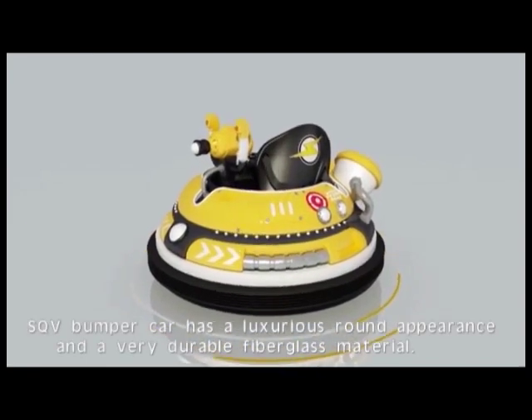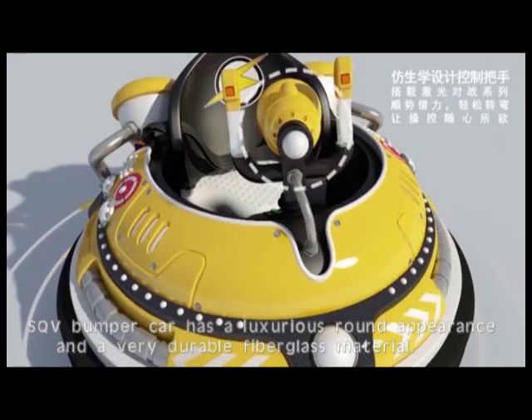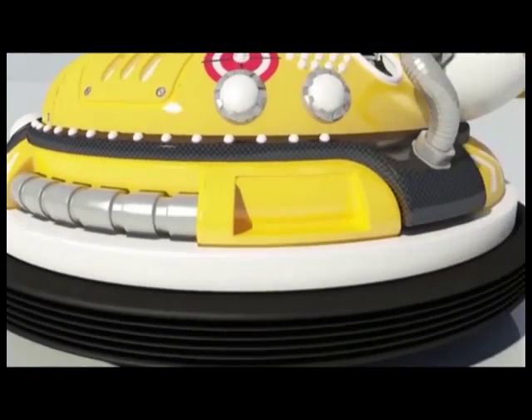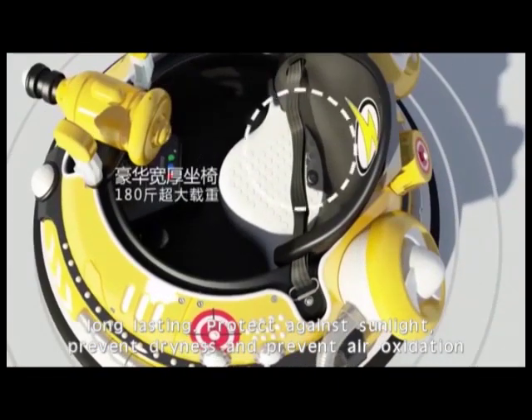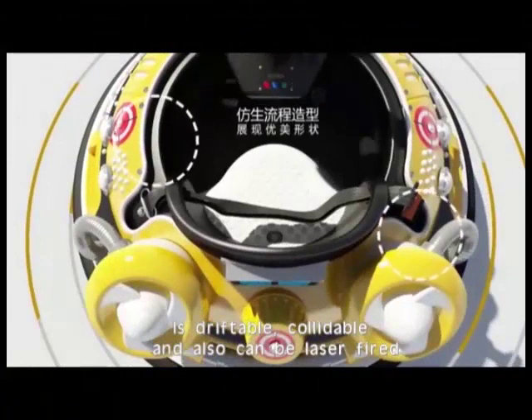The SQV bumper car has a luxurious round appearance and a very durable fiberglass material. It uses a Hallless brushless motor, long-lasting, protected against sunlight, preventing dryness and air oxidation. It is driftable, collidable, and can also be laser-fired.